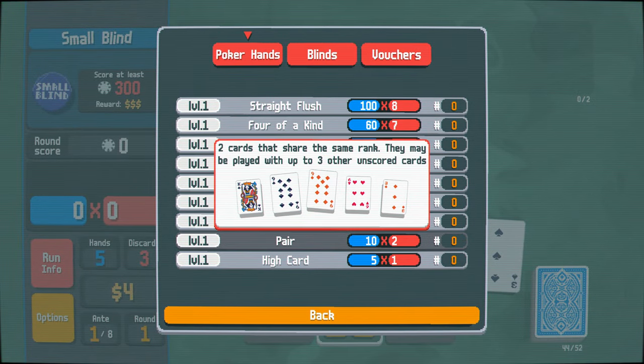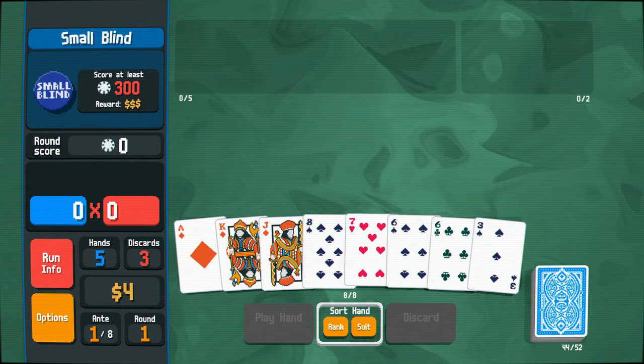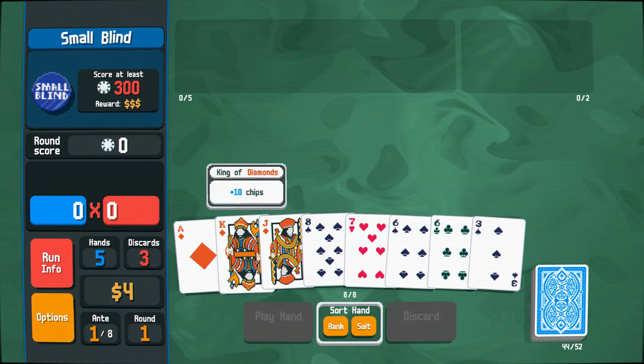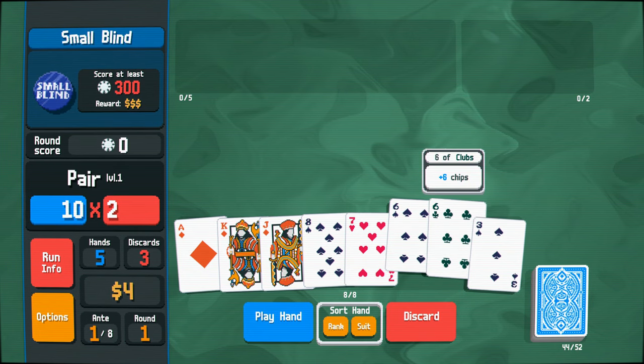Essentially, we've got to make up 300 chips out of these different cards that we get here. It's essentially poker rules. You've got different hands that you can get that give you different amounts of chips. And then later down the line, with it being a roguelike, there's different multipliers and things you can get. Luckily, it tells you here what sort of thing you're going to get. So for example, we've got a pair here. We get 20 off the back of that. It's not a lot.